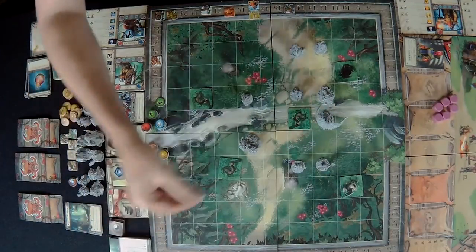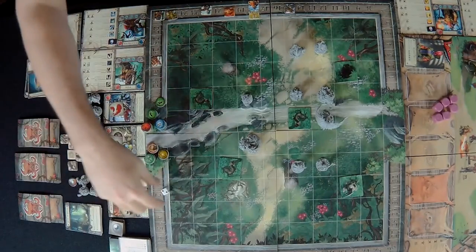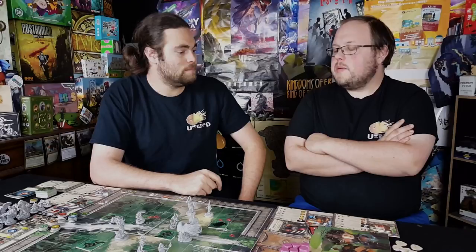To start the game off you roll this six-sided die, selecting one of the sides randomly. Whatever that is, maybe you'll be ambushed or maybe you're ambushing them. In this scenario we tracked out a bunch of monsters eating at a watering hole and we're going to ambush them.